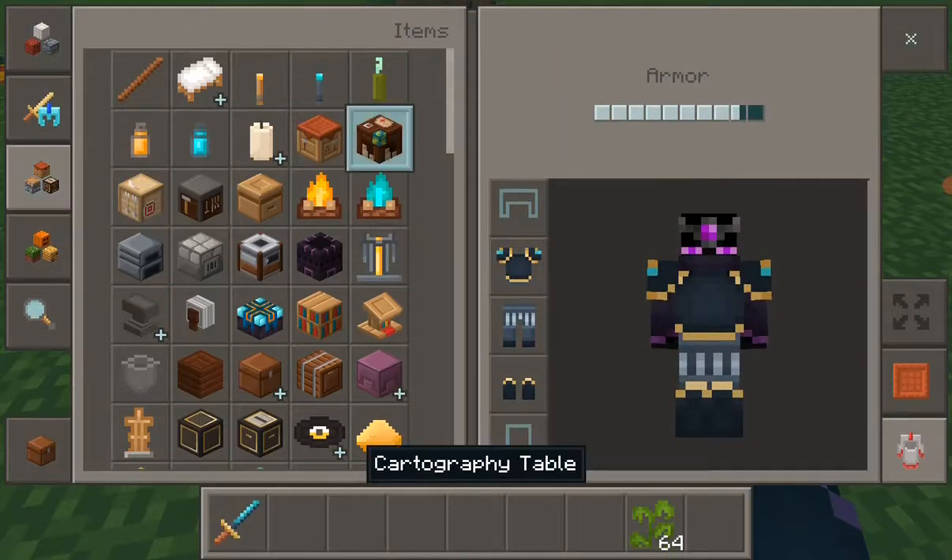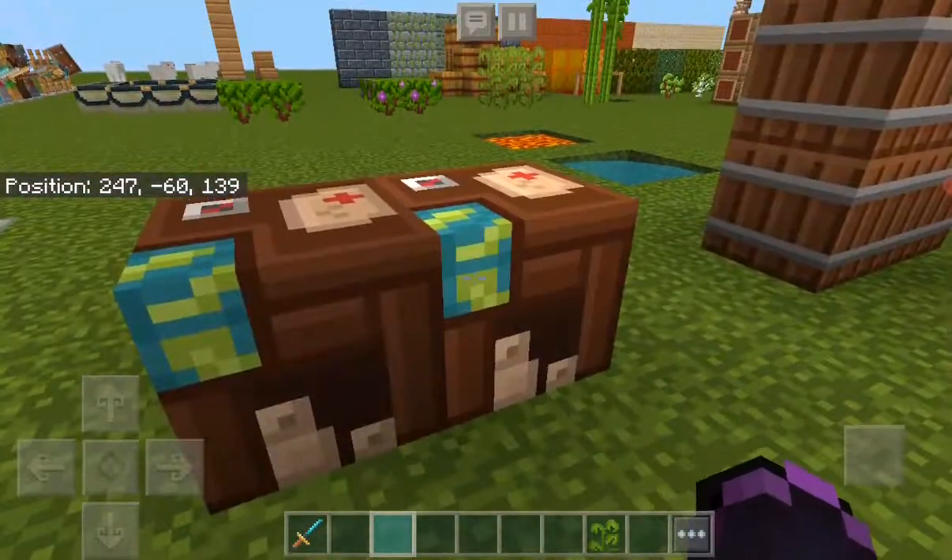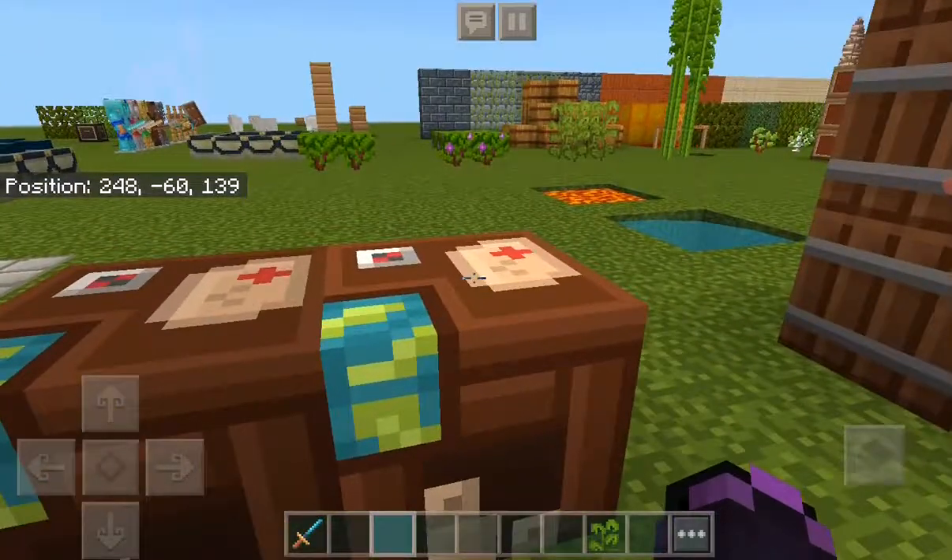Cartography table — oh, I think these look really good. I like the little world on it, that's really good.